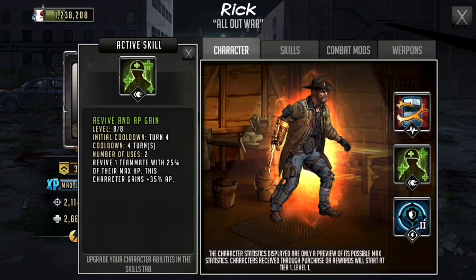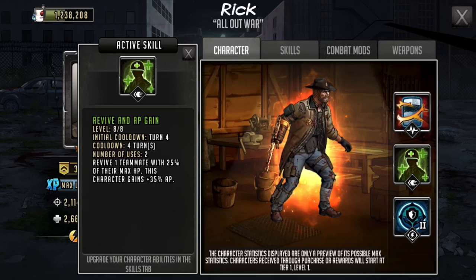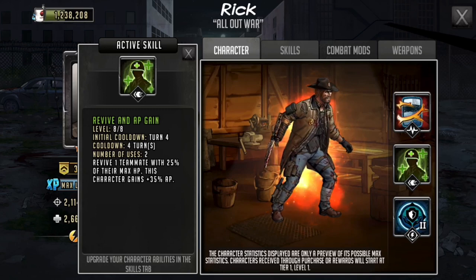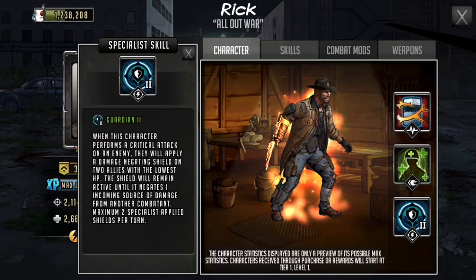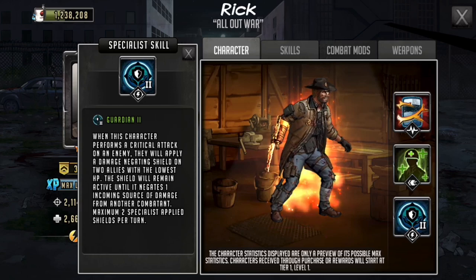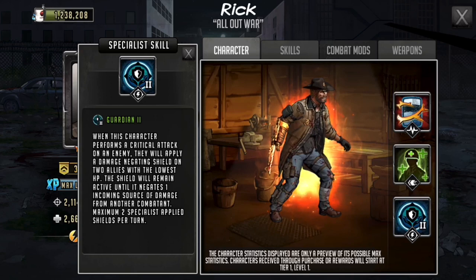Moreover, he's a Guardian 2 character, and this is where he shines to me. Guardian characters are great to use on survival road because they can block attacks by the enemy. This type of build helps a lot when you're against many walkers. Every time he performs a critical hit, he puts up two guardian shields on the two characters that have the least amount of HP.